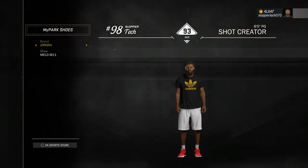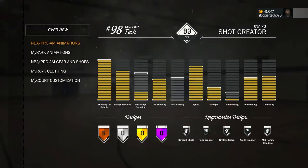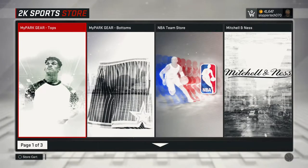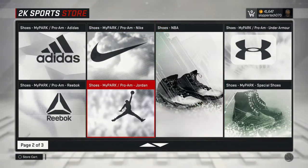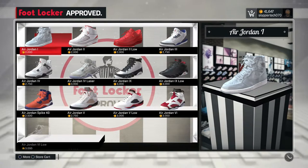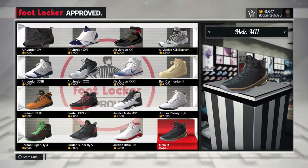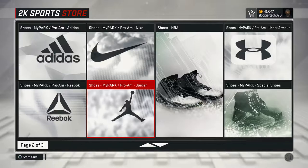I haven't spent any money on clothes or shoes, as you can see. You just go into the inventory and put them on. Let me give you guys a closer look — go into the store, my player, scroll all the way down to Jordan, and there you go: Melo M11s.